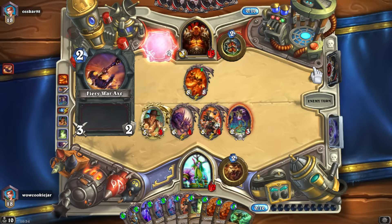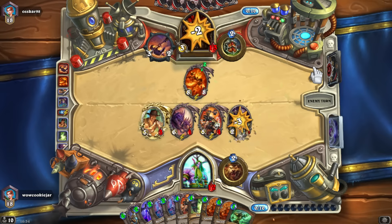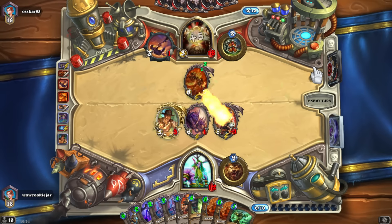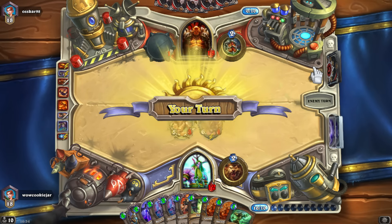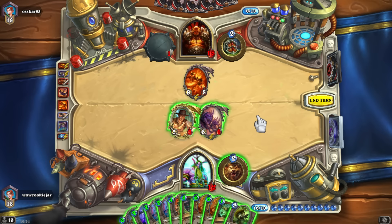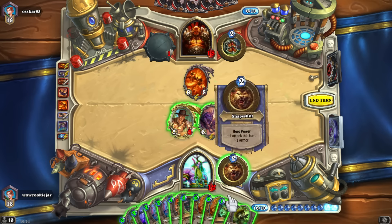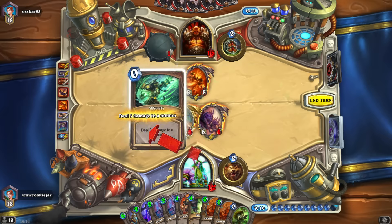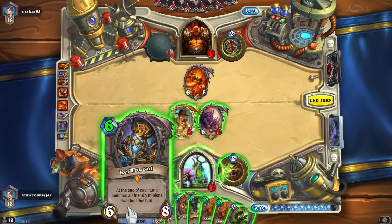He has the axe. Hit Harrison. That's fine. We need to heal — we've definitely been taking too much face damage already. Playing Kel'Thuzad is something I want to do as well. We're okay for this turn.